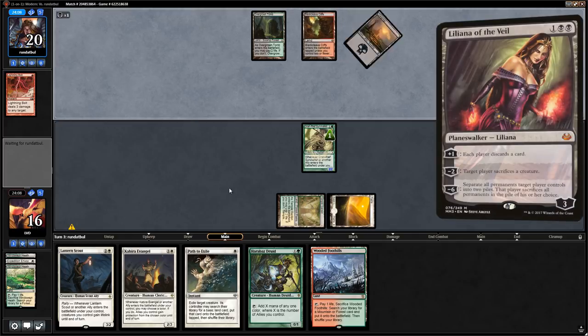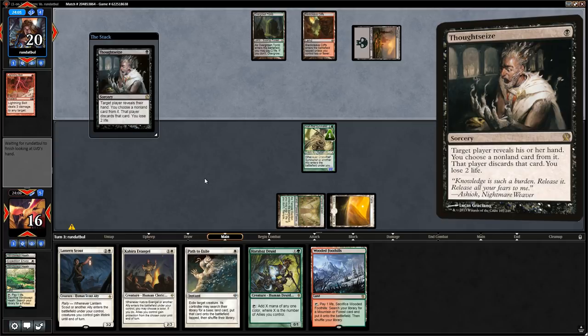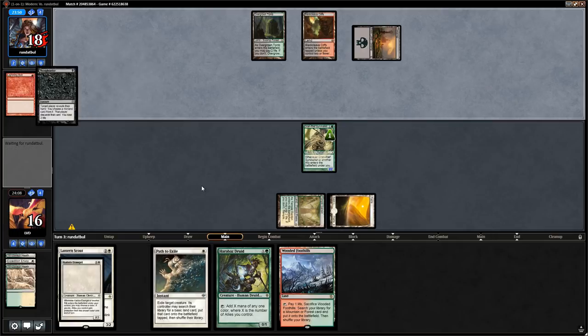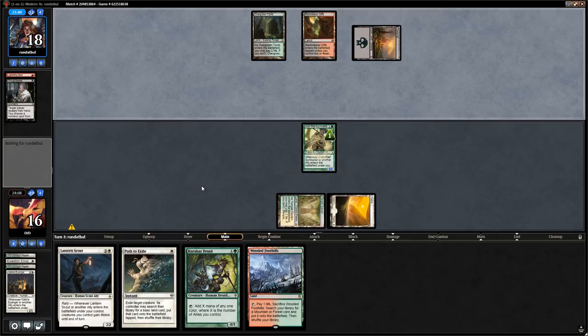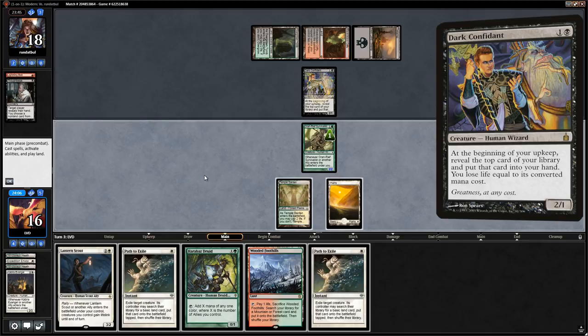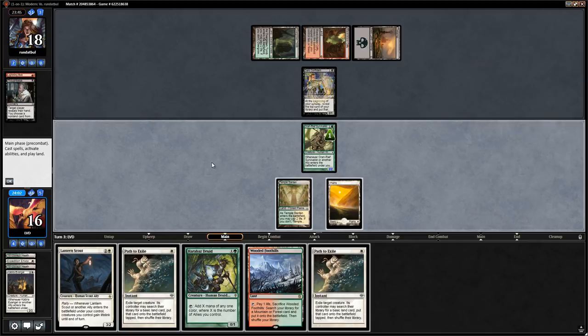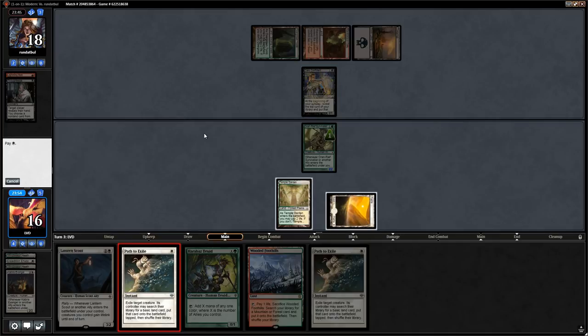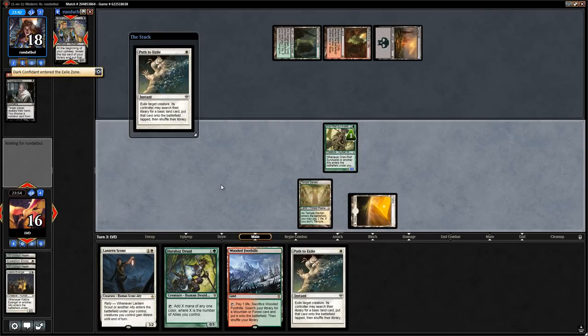Opponent casts Thoughtseize — probably taking Path to Exile to protect a Tarmogoyf or Dark Confidant. Instead they take the Evangel. We still have Path for Confidant. We path the Confidant and develop our board, fetching Stomping Ground and attacking for three.